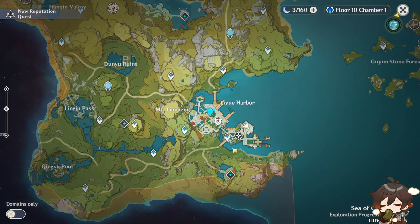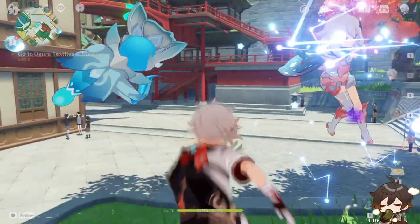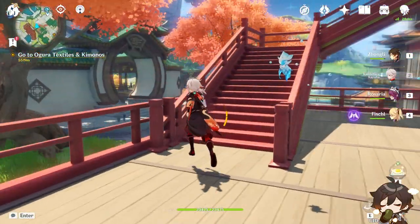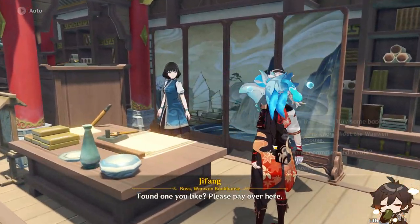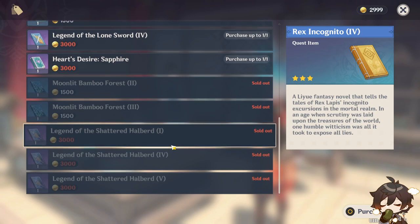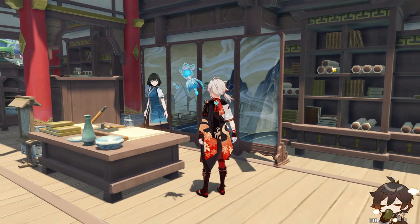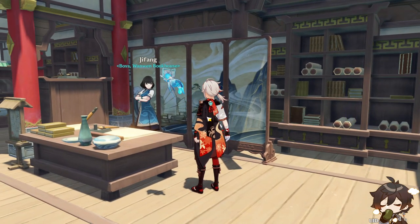First, you're going to want to teleport to the waypoint in Leeway Harbor. Then come over here and walk up here, and this lady will give you an option to buy these. This is the first, fourth, and fifth volumes — so that's three of them right there.